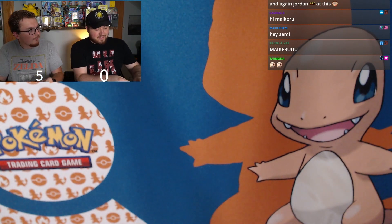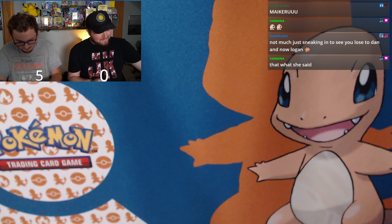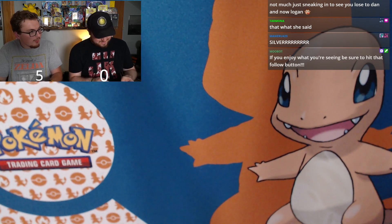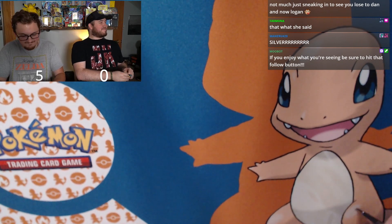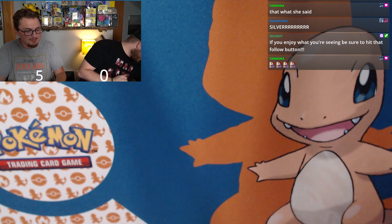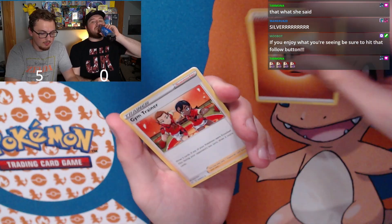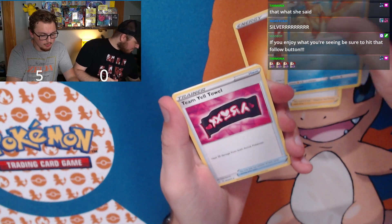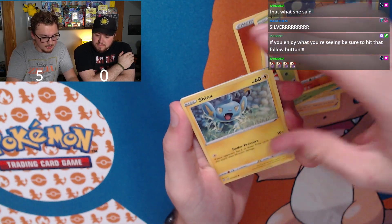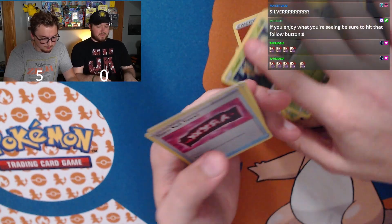I'm in the lead — score is five to nothing. That can change quick though. Jordan is just going to keep believing in the heart of the cards — wrong game. Fourth pack: Fighting energy, Gym Trainer, Flaaffy, Weedle, Yanma, Trapinch, Inkay, Rowlet — every pack has had a Rowlet — reverse holo, and regular Boss's Orders — no points. Jordan has zero points across three packs.